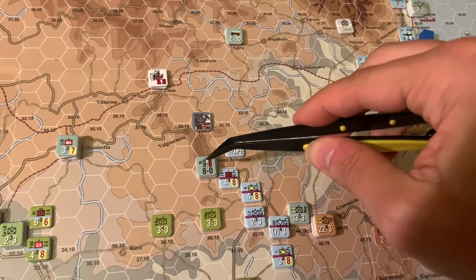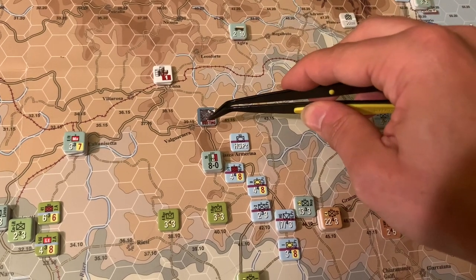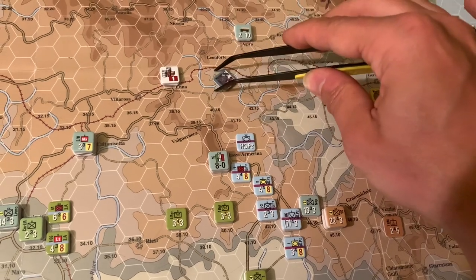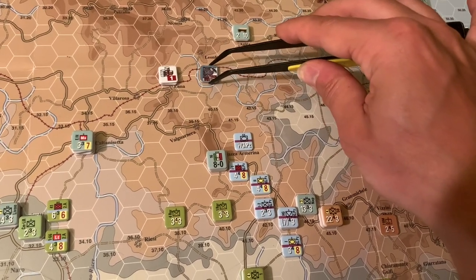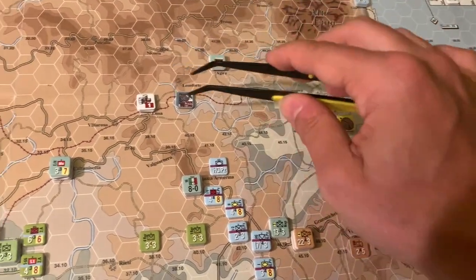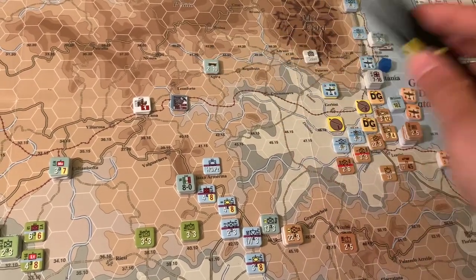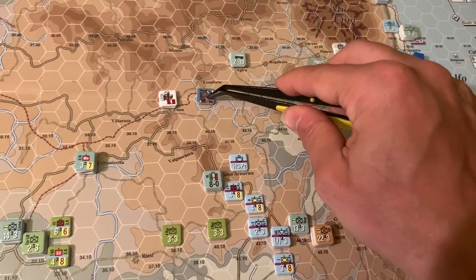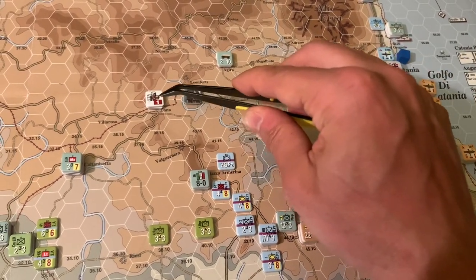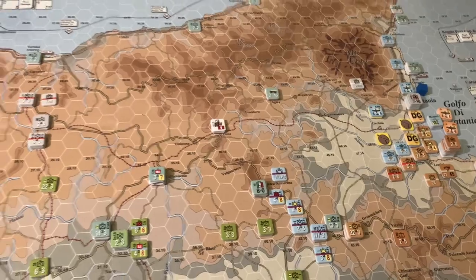For example, if the Germans had a rail cap of two and wanted to shuttle supply along this rail line to the coast, a train busting marker here would double the cost of supply moving through that hex. Instead of being able to bring two supply through, they could only bring one because doubling the cost would hit the rail cap limit. It just makes it more expensive to move and bring supply through. That's train busting — very simple.